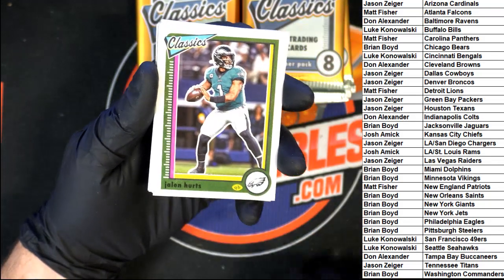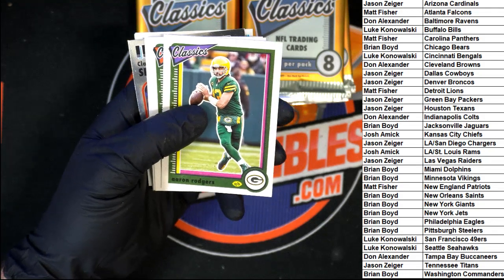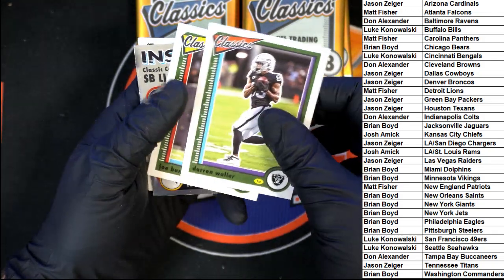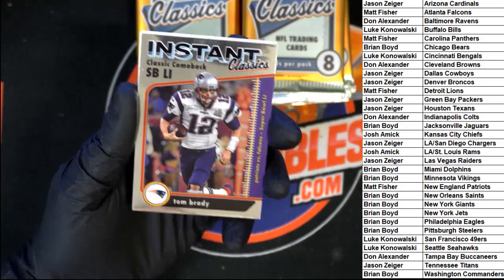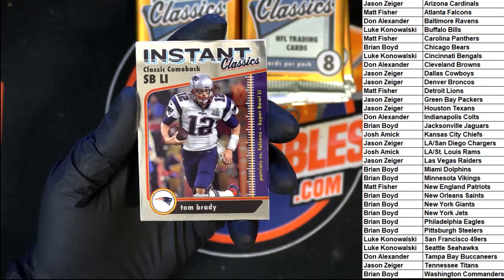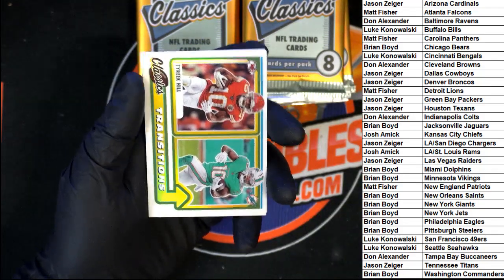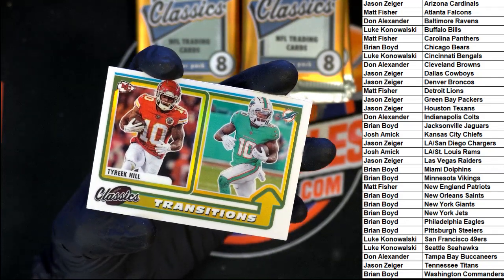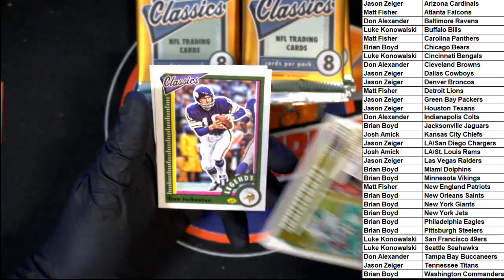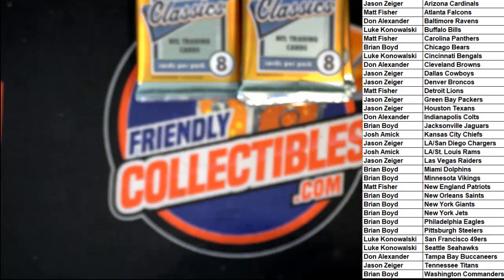Jalen Hurts, Aaron Rodgers, Darren Waller, Joe Burrow. Instant Classics — Tom Brady. Love it. Not numbered but super sharp. Then we got Transitions: Tyreek Hill to the Dolphins. Then Fran Tarkenton and Damian Pierce, rookie for the Texans.